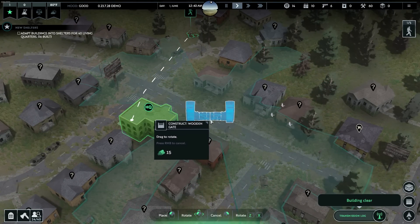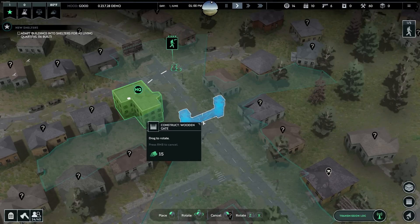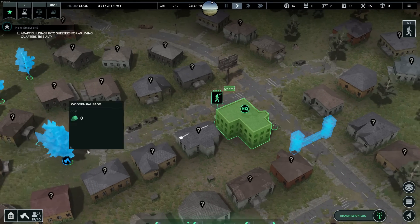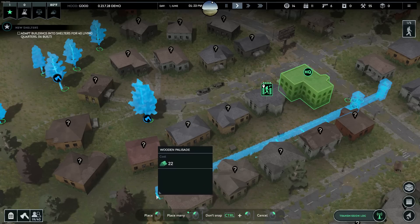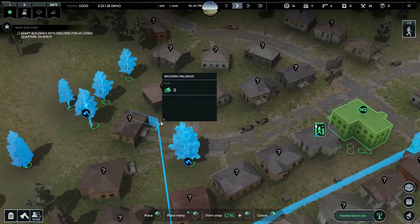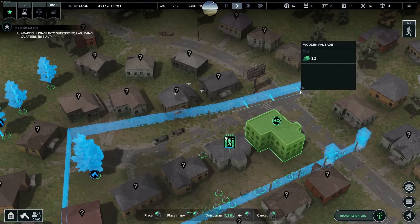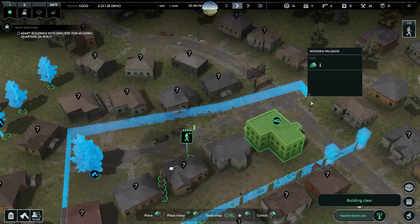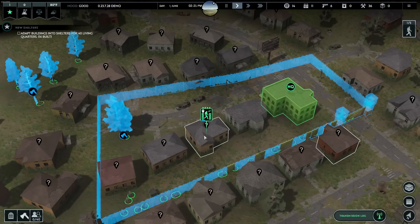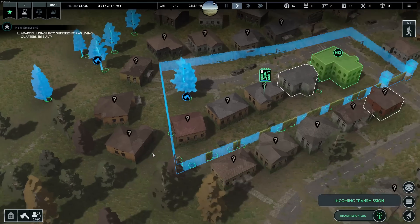So let's start building the walls. We'll build a wooden gate, maybe right here — yeah, we'll build it right here. And then we'll build a palisade that goes kind of around the whole neighborhood right here. We'll just do these houses for now — we don't have tons of resources. That's going to be our walled-off section that gives us space to take over some of these buildings. Looks like everyone's busy right now, which is good. Everyone's employed — that's a good thing.